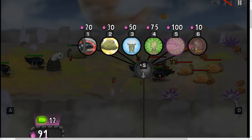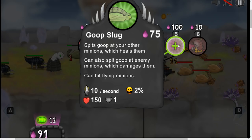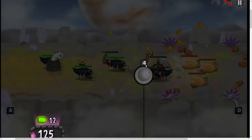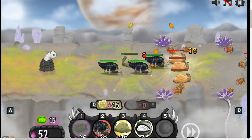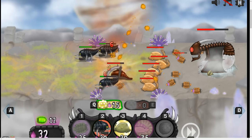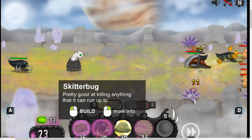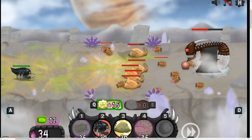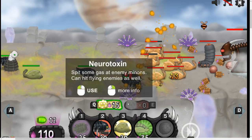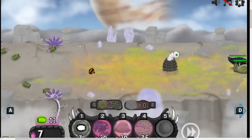Skitterbugs I don't think are going to cut it. We might need tanks — I wonder if tanks would be good against that. The Goop Slug — the healing would be nice. Let's do the healing first. Get in there, Skitterbugs. Kill, kill, kill. This is going to be a tough one. He's just massing. I'd like to know how he's getting all of that.